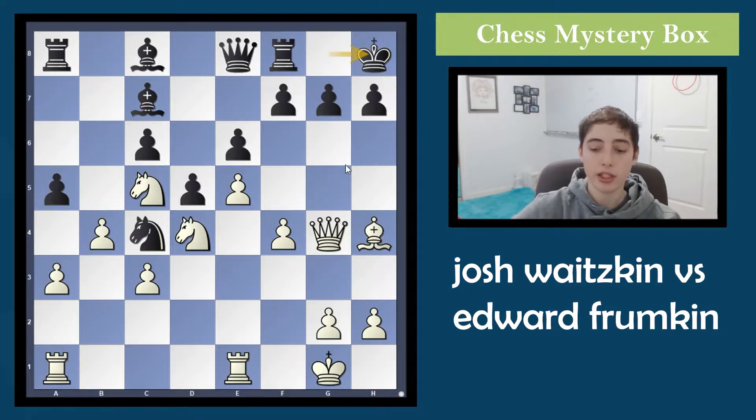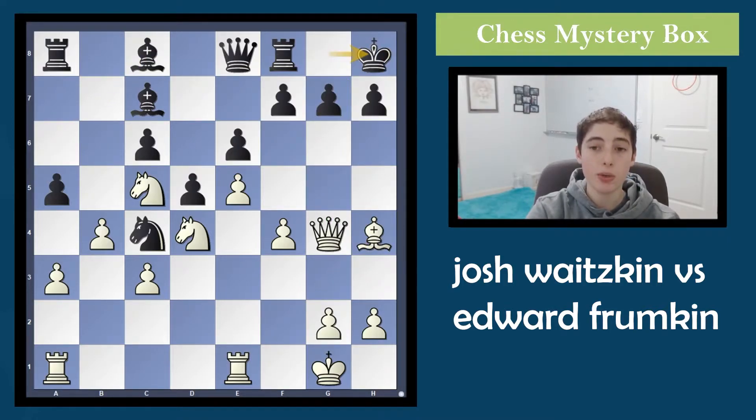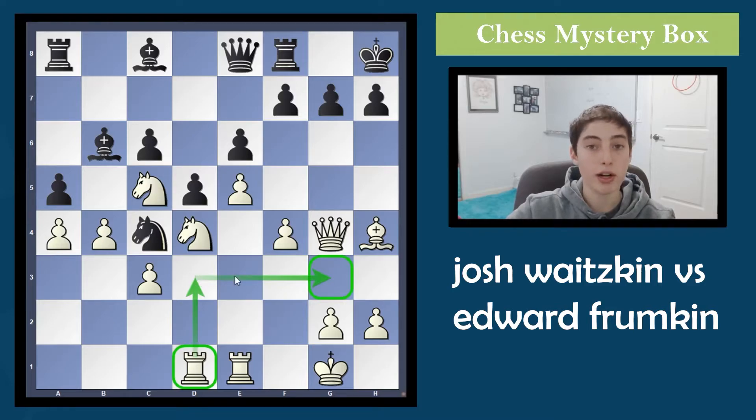Josh recognizes the lead in development and starts going for the attack. After knight b6, queen to g4 — wanting to attack the kingside-castled king. The knight finds a nice square on c4 hitting the bishop, but Josh doesn't care because he has a nice lead in development. After bishop f2, rook e1, and bishop to h4, white already has a nice start to an attack. King to h8 is played — a strong move stopping bishop to f6 from taking advantage of the pin. Rook d1 is played to orchestrate a rook lift for a deadly attack against black.